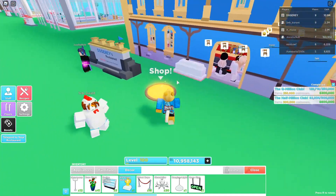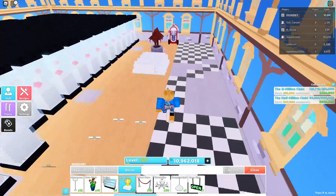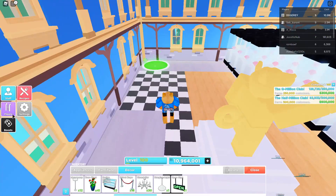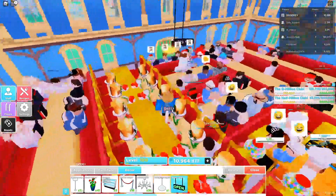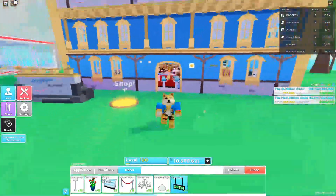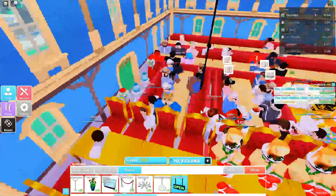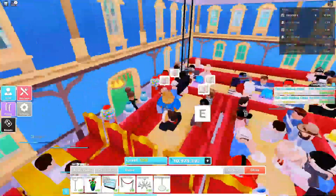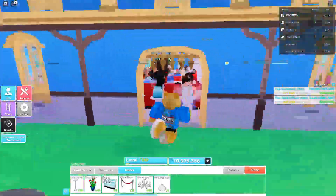I totally forgot about the VIP planet - I never placed it! Beautiful. And I can put the open sign up - hold on, let's put that up. Okay, I can't put it outside, I have to place it inside.